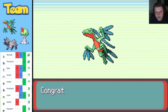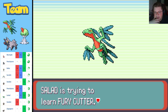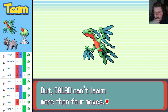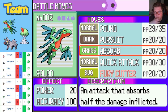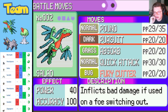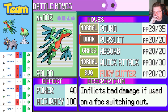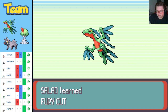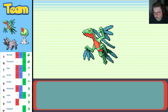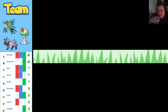Congratulations — Salad evolved into Grovyle! Salad is trying to learn Fury Cutter. Can't learn four moves — we're definitely learning Fury Cutter. It's a Bug-type attack but gives me more type coverage. Do I get rid of Pursuit? I want Absorb and Quick Attack is 40 power. Do I really need Pound since I have Quick Attack? Let's get rid of Pound — I don't really need it. Fury Cutter is more useful.